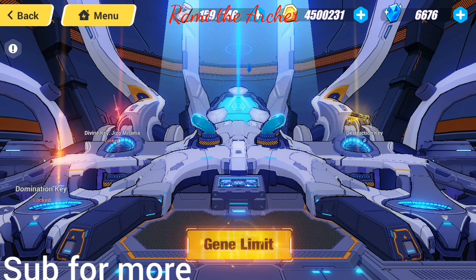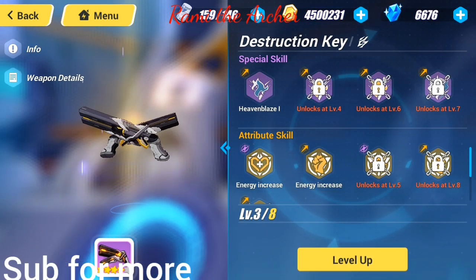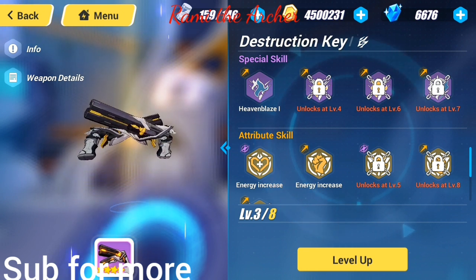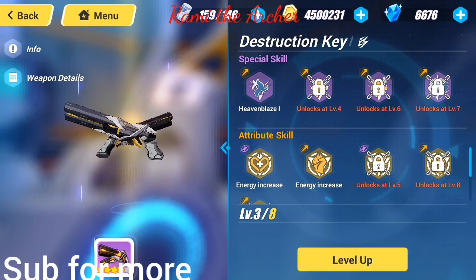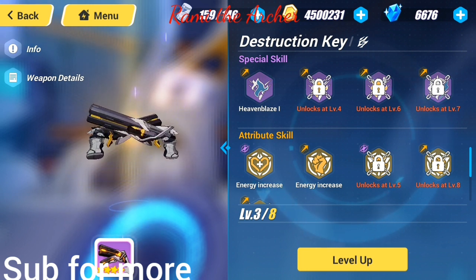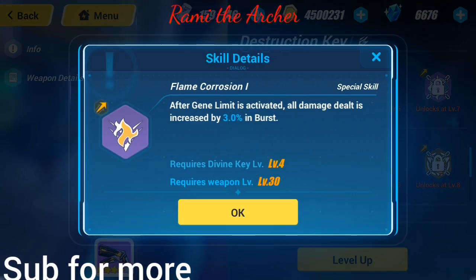Now let's move on to Divine Keys. The most important thing to know about divine keys is that they don't have the same form as normal keys — they have the form of weapons. As you can see here, we have the Destruction Key which is the Judgment of Shamash. You can level them up, and the more you level them up, the more skills you unlock, which increase either all characters' abilities or specific damage types such as fire damage or damage dealt in burst mode.